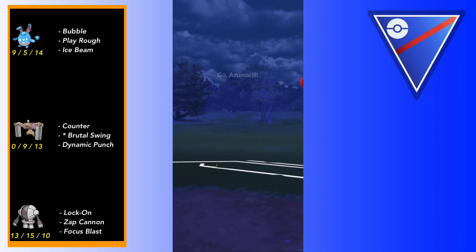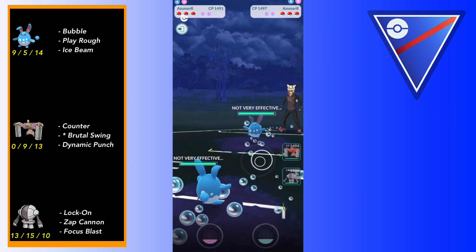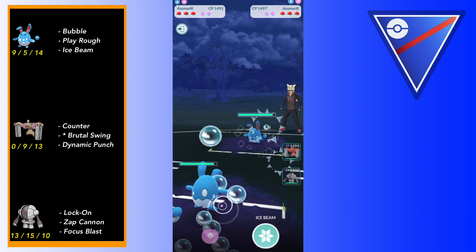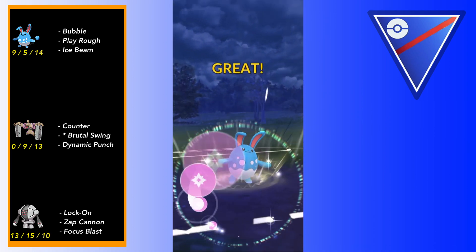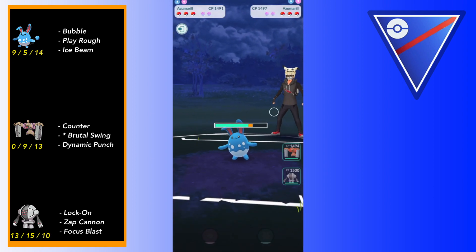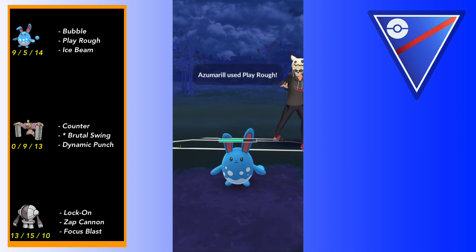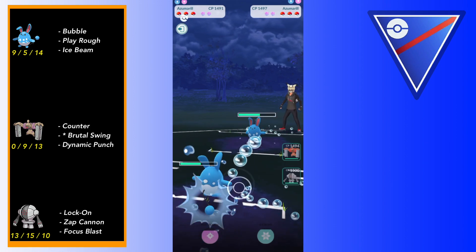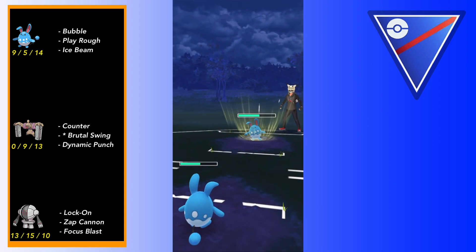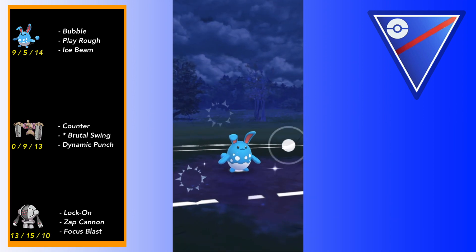This game is an Azumarill mirror - not great. I decided to play it out and see if they have Play Rough, because if not, Azumarill tanks Ice Beams and Hydro Pumps really well. Play Rough is just the way to go here. At this point I was considering trying to catch a Play Rough on Registeel - I wanted to get their health down enough so that a Conkeldur Dynamic Punch would threaten them. Conkeldur's Dynamic Punch, even though it's resisted, still does a pretty impressive amount of damage to Azumarill.